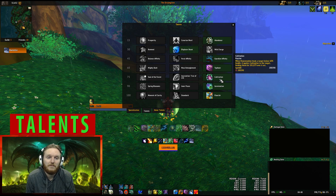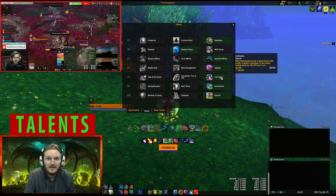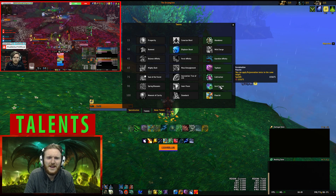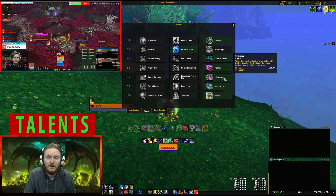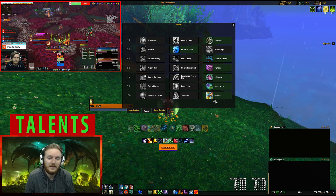The tier 75 talent is most likely going to be Cultivation, because it's passive healing that kicks in when people take a lot of damage — which synergizes with Mastery, one of the best stats in five-mans. Germination is a go-to and you'll probably never change it. You'll most likely always run Cultivation and Germination together.